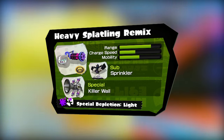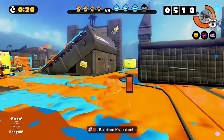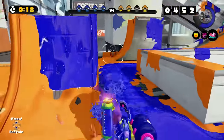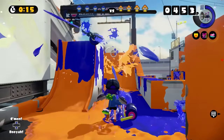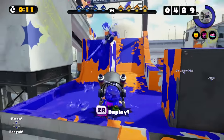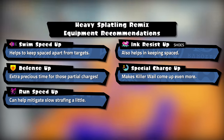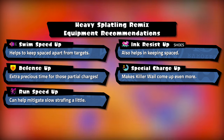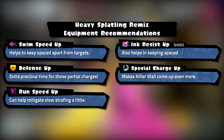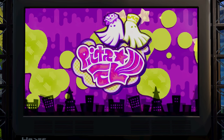Also, throwing a Point Sensor then using the Kraken is a great combo — don't forget you have it. It's a seriously underrated combo that not many people talk about, but it's so good. Onto the third kit — a Sheldon's Pick unlocked at level 20: Heavy Splatling Remix. Same stats but with light special depletion. Its sub is the Sprinkler and its special is the Killer Wail. This might seem like a strange combination, but I like to call it flexible — the Killer Wail is the cheapest special in the game and the Sprinkler makes it even more affordable.